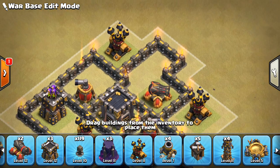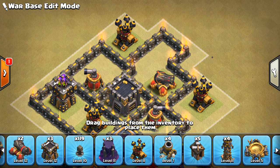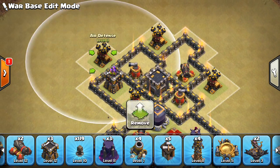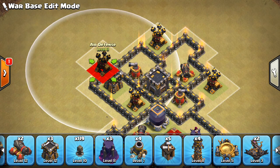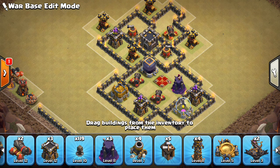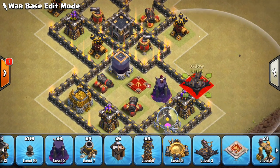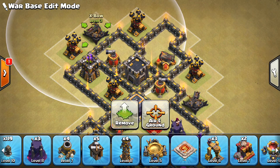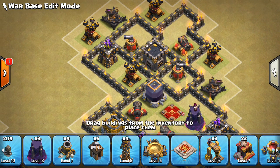We can have a possible spot right there, and put our fourth air defense out in that direction, like right here. Things are looking pretty good. The X-Bows should be pointed up — I think that's pretty important. Air attacks are a big deal right now, so I'll put the X-Bows kind of on either side of the base like that.